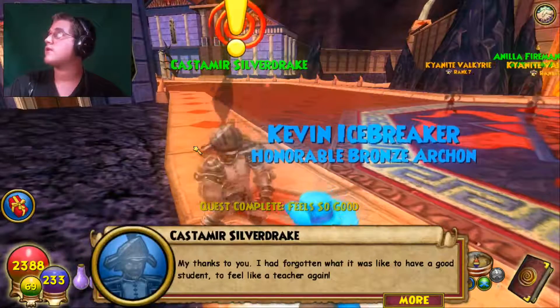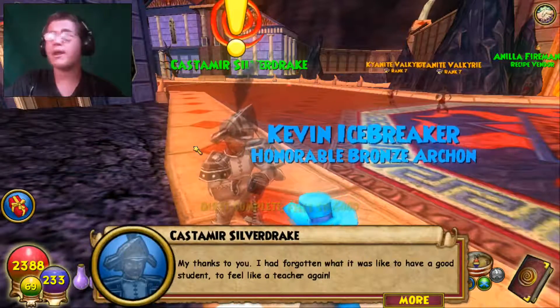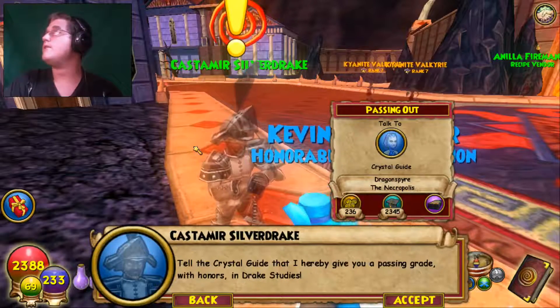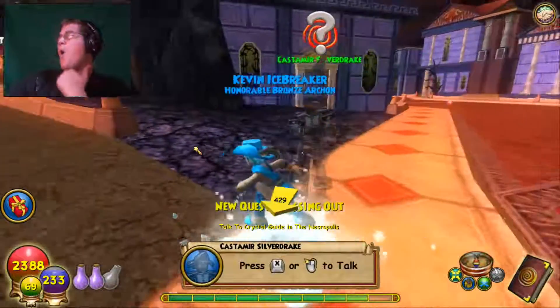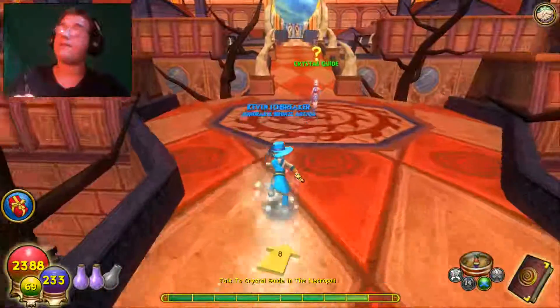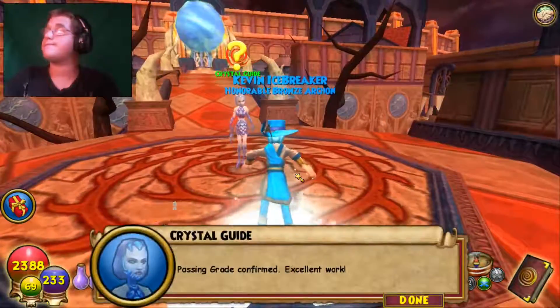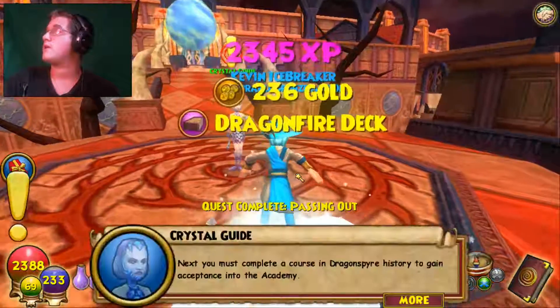Back at Katamir: 'You reunited them — that's amazing. You are truly a great friend to the dragon riders. I had forgotten what it was like to have a good student, to feel like a teacher again. Tell the Crystal Guide that I hereby give you a passing grade with honors in Drake Studies.' At the Crystal Guide: passing grade confirmed — excellent work.